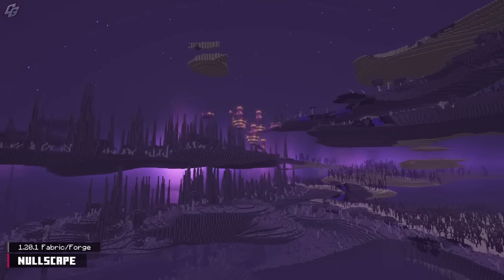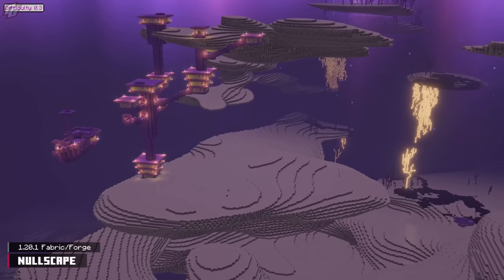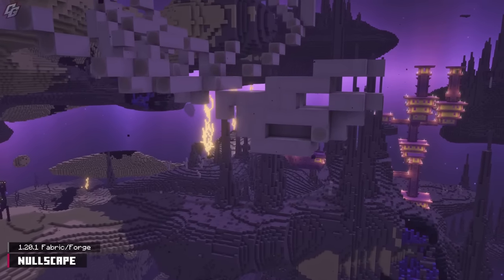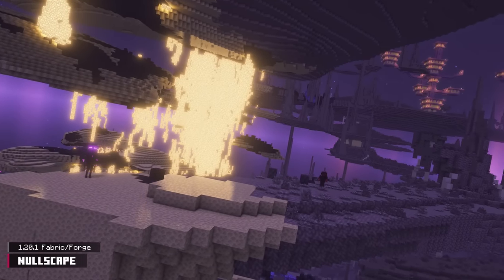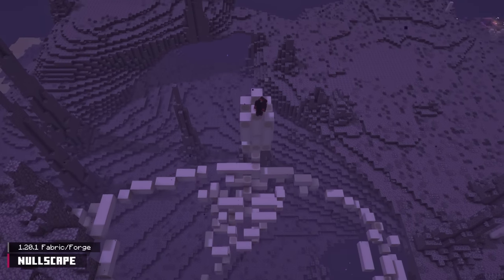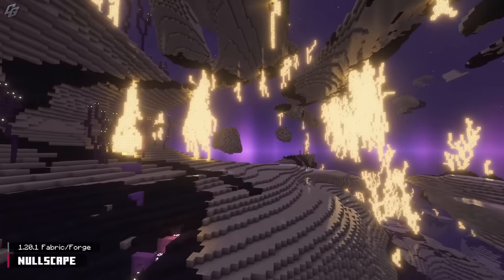Incendium has a cousin called Nullscape, made by the same developer. Nullscape overhauls the End's generation to be more like the overworld — the End feels chunkier. Just look at the Dragon's Island; now that's maximum chunkage. This mod also includes three new biomes and two structures. The three biomes blend well with the End's aesthetics and atmosphere while offering something different. The structures are a bit underwhelming, but they still add content to the End. Nullscape is a great mod if you want a world generation overhaul with a few extra bonuses.